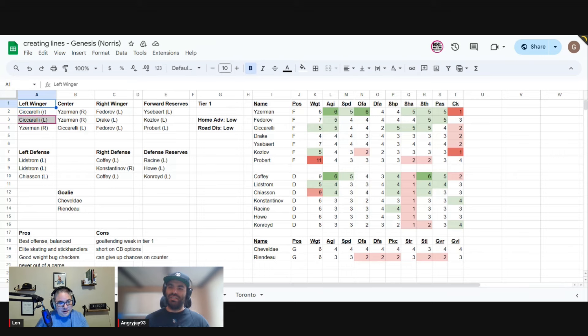Each forward has at least five agility and five stick handling, with Coffey at six agility and six stick handling. Getting the puck off this team is a nightmare — they have four guys who can carry the puck and dangle your entire team. They have excellent shooters up front, excellent passers, and they're all light, so it's tough to line them up for checks. Playing against Detroit is a nightmare — you have to play very passive. If you're comfortable dictating pace of play, Detroit is a great team to have.